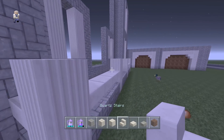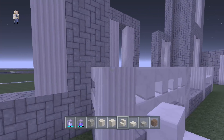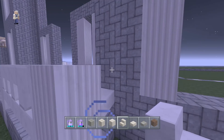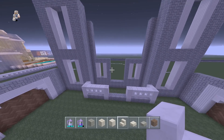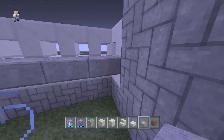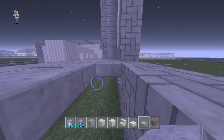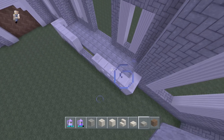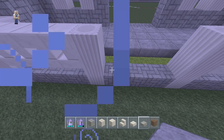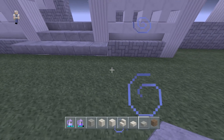Now we can see everything taking shape. We're going to make our railings using quartz stairs — upside-down stairs — to kind of make them. The inside back of the stair should be facing towards the front of the door. Take out your stone slabs and place them right on top — basically right below the stairs — so if you're walking on the slabs you should only notice the stairs in front of you. Now we need the stairs to come down, so have your stone slabs come down one block in between the two quartz pillars, coming out wider each time you go down.